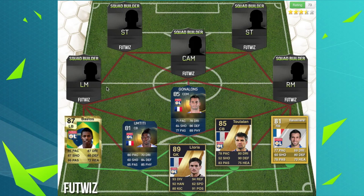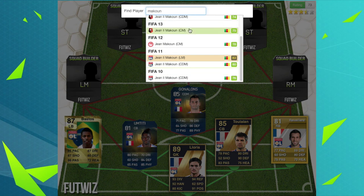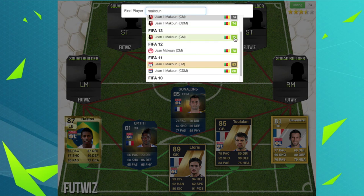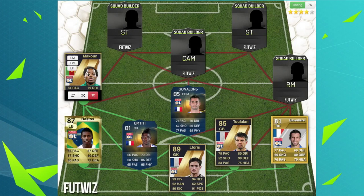Then there's Makoon — I think that's how you say his name — I've never actually heard of him. I don't know what league his current team is in, but he's gone down a lot in rating. He had an 83-rated left mid card and also used to be a CDM before moving to left mid.